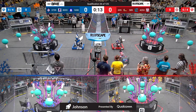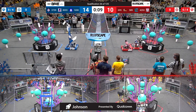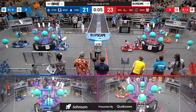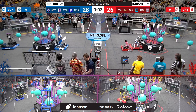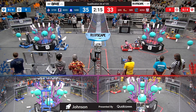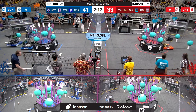Alright, here we go. Match number 26 underway here on Johnson. It's Autonomous — everybody is moving. We've got Coral scored on both sides, so it looks like a ranking point for each Alliance by their performance. Orbit putting another piece of Coral up there at the end of Autonomous.